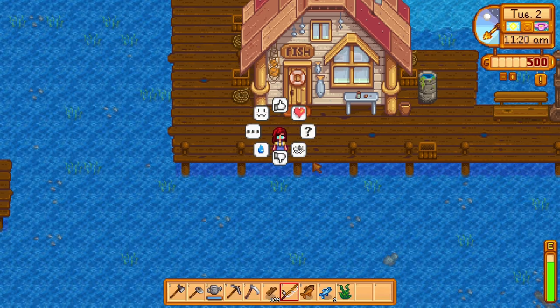Dinosaur eggs are rare. And when you do finally find one, do not donate it to Gunther at the museum. Just drop it into the egg incubator in your coop. Before you know it, you will have your very own dinosaur. And they will lay eggs, meaning you will have an infinite amount of eggs. Easy money.